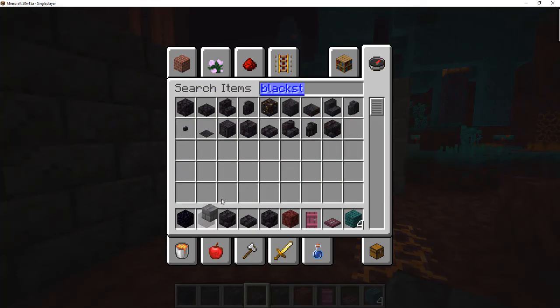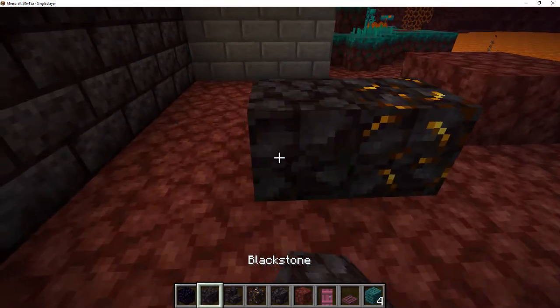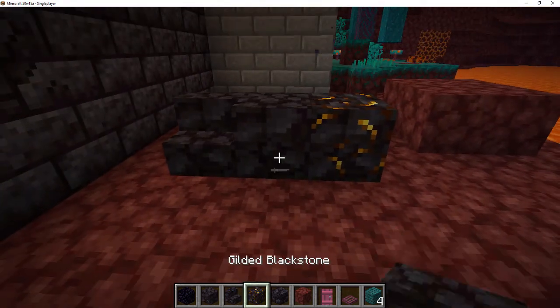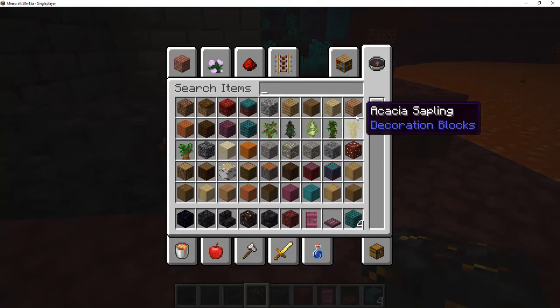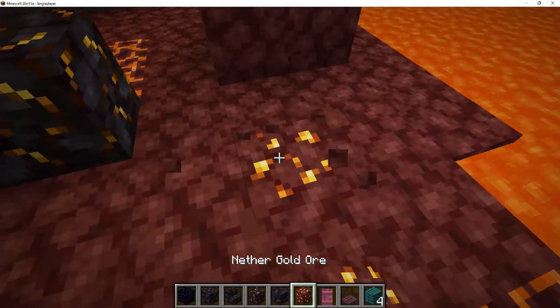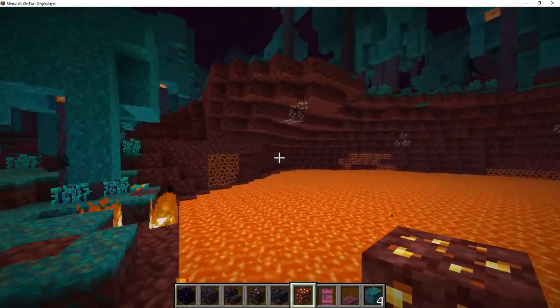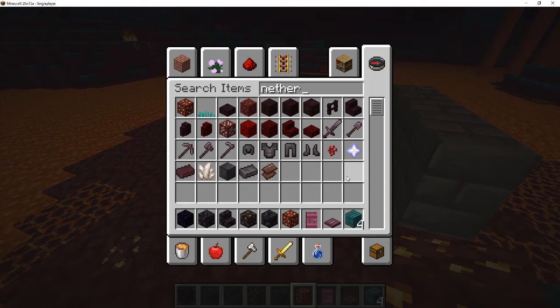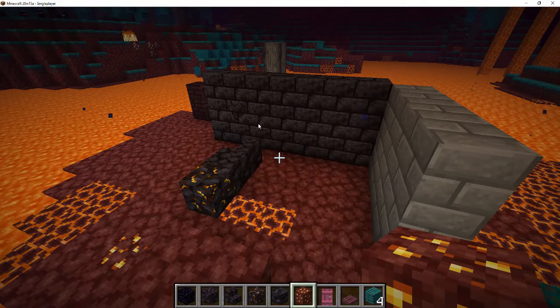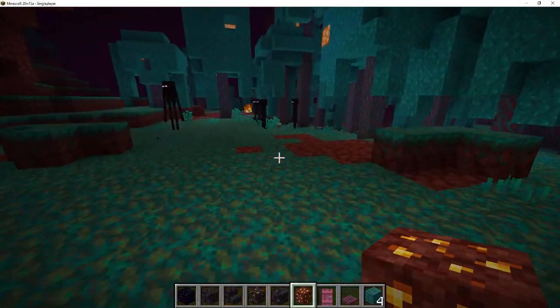Blackstone also has a lot of other blocks — like stairs for it. I'm not sure what this one does, I think this is with gold in it. And I also noticed that there's new gold ores for the nether, so that is very nice. It's nice to be able to find some proper ores except just the quartz in here — now you can also find gold, so that's very useful. No diamonds or iron or stuff like that, just nether gold ore which I'm fine with. It's especially useful with the new piglins bartering with gold only.